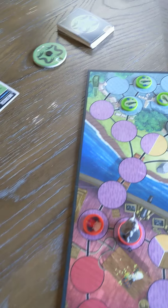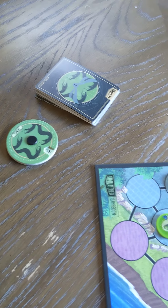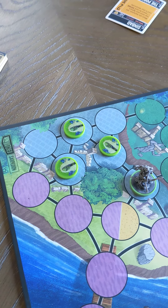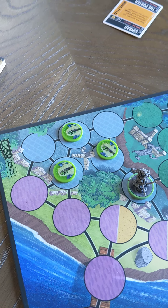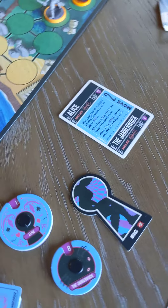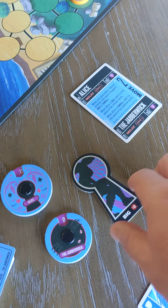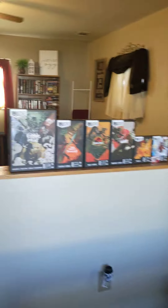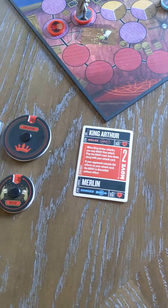With Battle of Legends Volume 1, one of the characters is Medusa, which has three sidekicks — the Harpies. When there's more than one sidekick, they only have one hit point each, so they don't have a separate dial. Alice is the only character in this set that has an extra accessory piece, though a couple of the other expansions have extra accessory pieces as well.